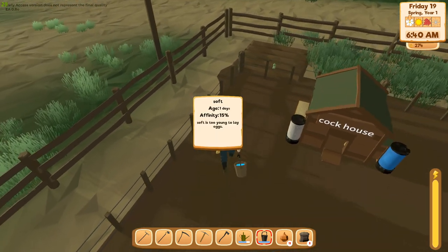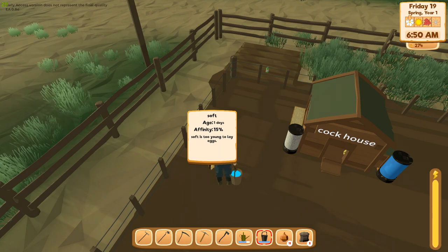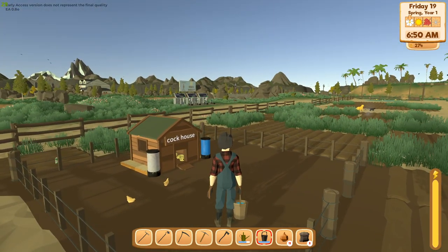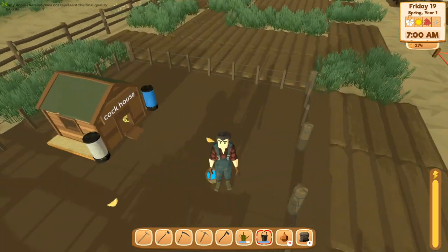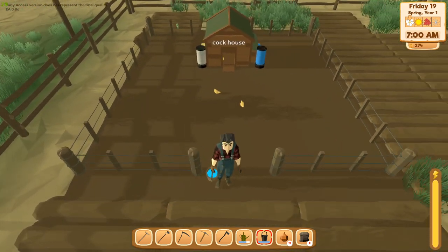We're back — the chickens are here, more like chicks. They're age day one. Soft is too young to lay eggs. I'm not sure how many days it's gonna take — they look like chicks right now. I'm not sure how many days it'll be for them to grow up. I'll keep playing and come back when they're grown.